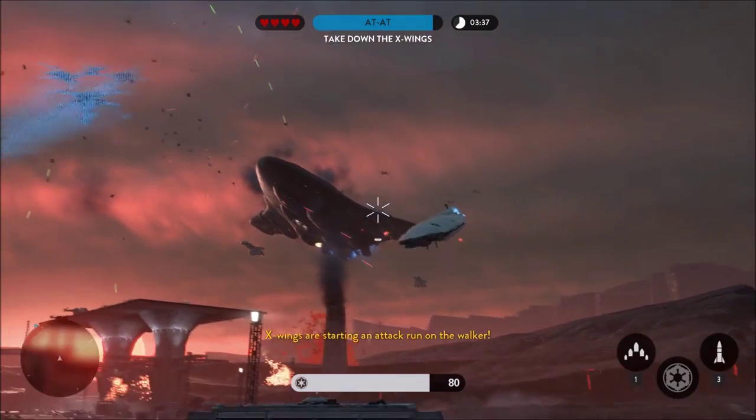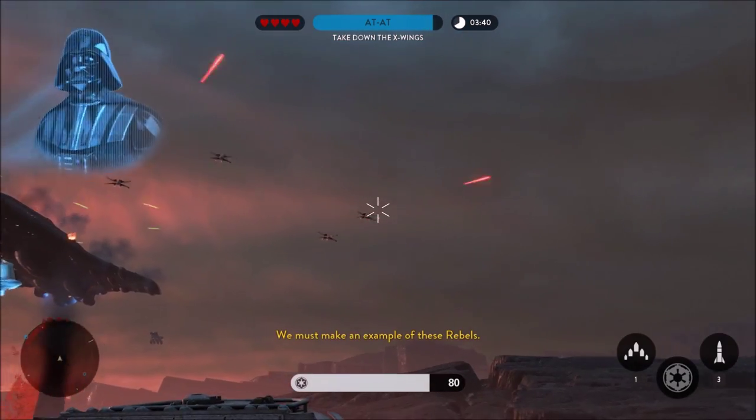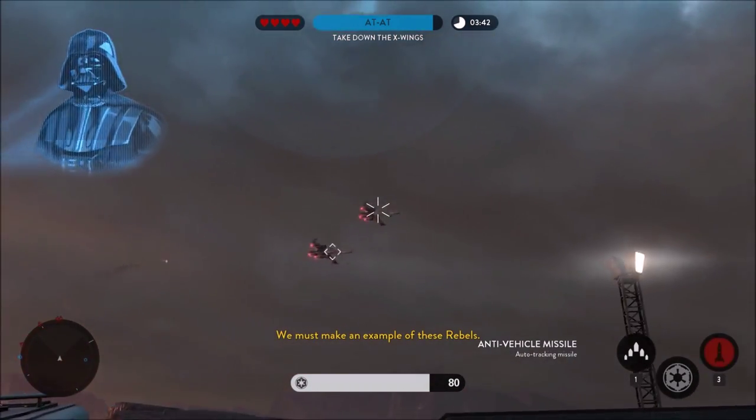X-Wings are starting an attack run on the walker. We must make an example of these rebels.